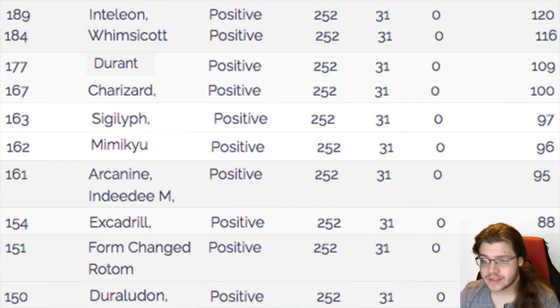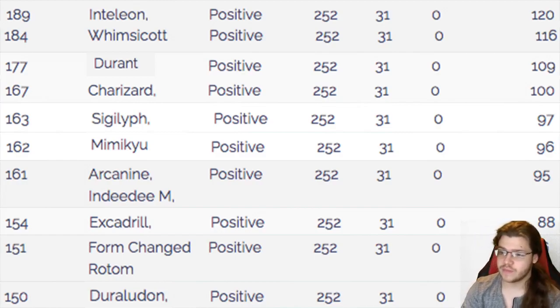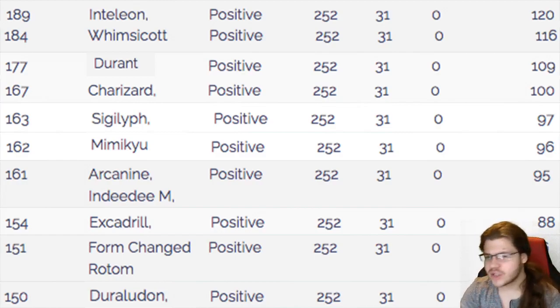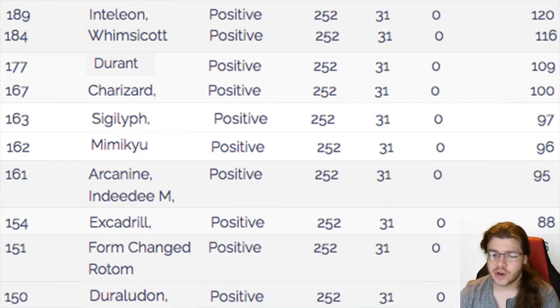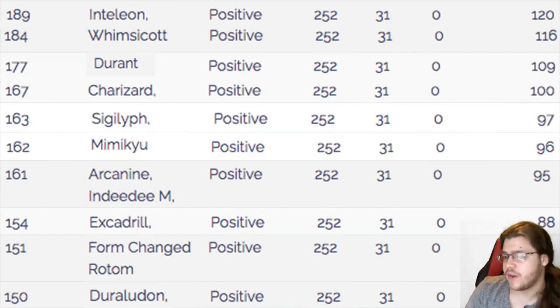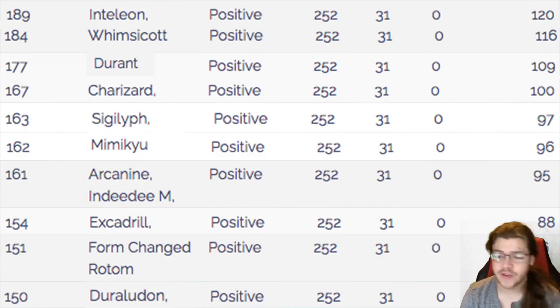Are you seeing a trend here? We're pretty fast, other than Scarfed Pokemon. Things that outspeed us that aren't Scarf include Chlorophyll, Swift Swim, Unburdened and similar abilities. Specifically: Charizard, Durant, Inteleon, Whimsicott — all those Pokemon just outspeed us naturally, which is very strong for those Pokemon but not great for Sigilyph.